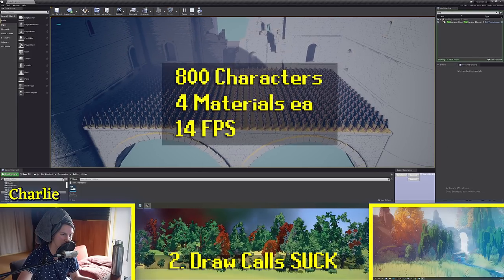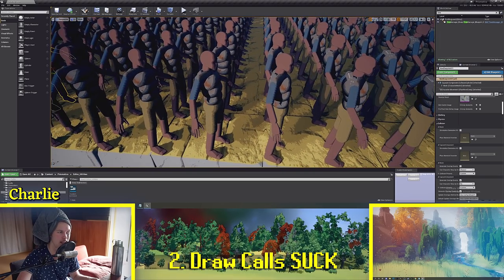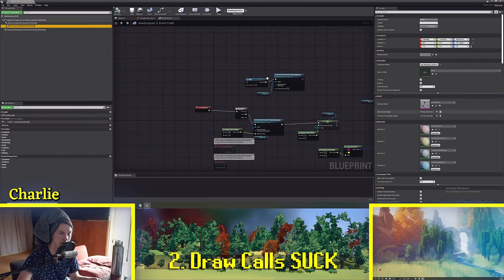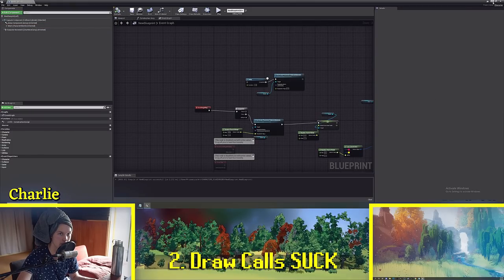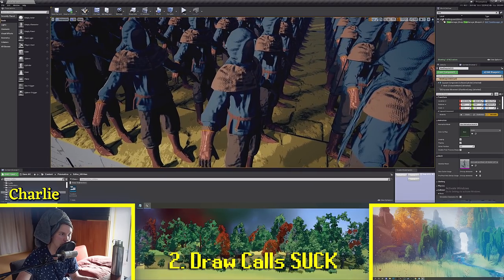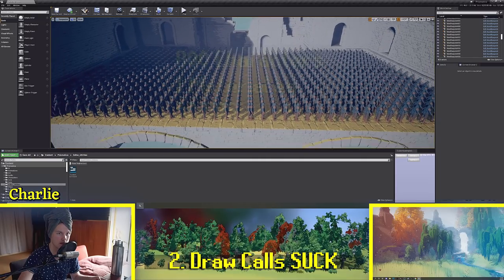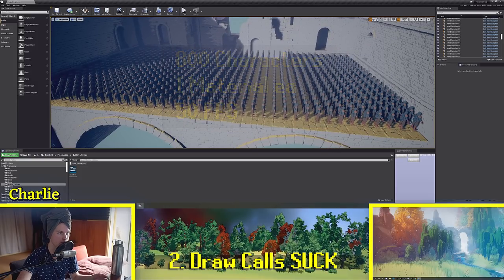With 800 characters using four draw calls per character — or five if you include the mesh — we're getting 14 FPS. That's with very lightweight materials. After swapping the mesh for a more complex character with a more complex material that only uses one draw call, we're getting about 50 FPS with 800 skeletal meshes. Pretty good.